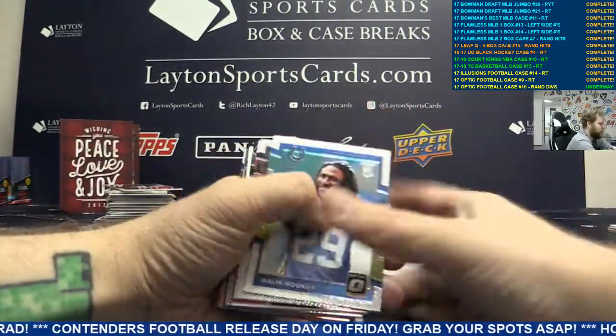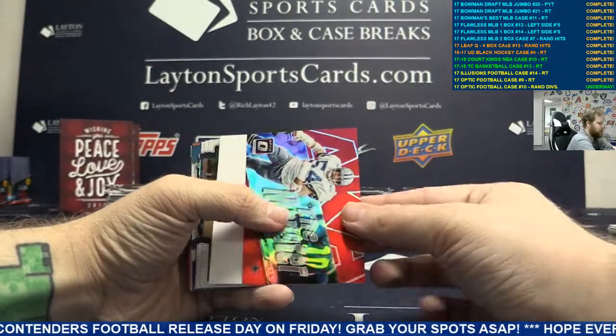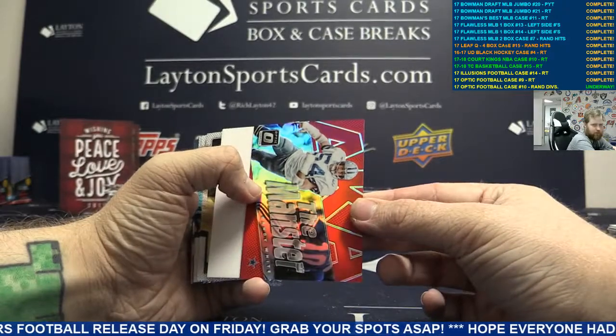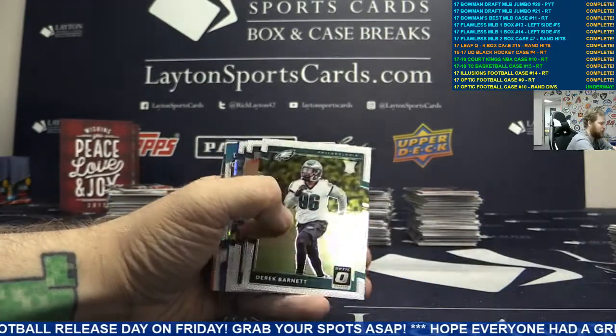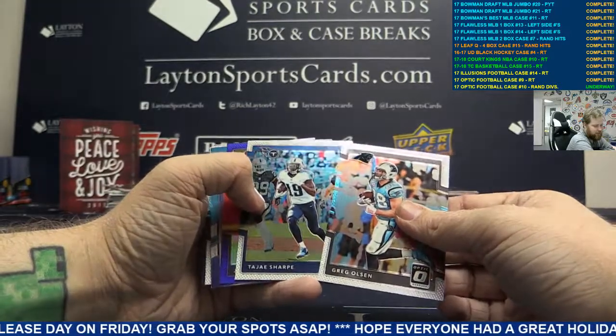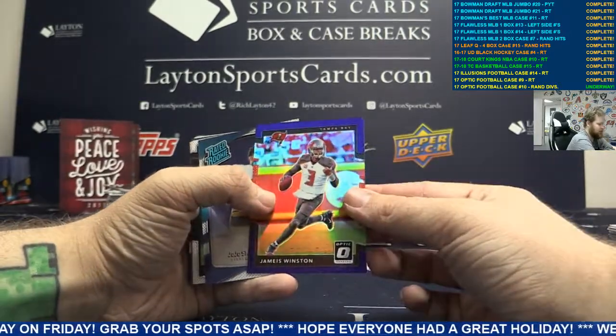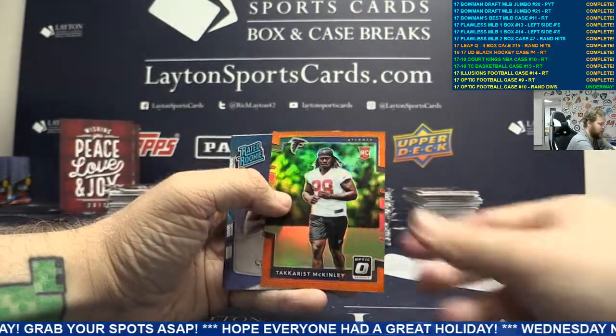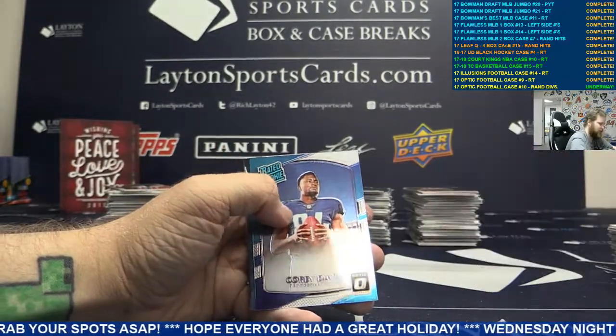Base autograph there. Got a red - The Manster, Randy White. It's a weird nickname - The Manster. A purple Jameis Winston. And an orange Takaris McKinley - it's $1.99, yep.